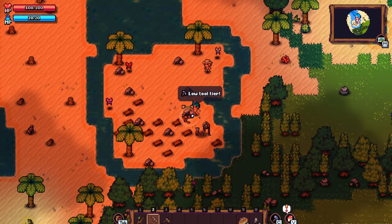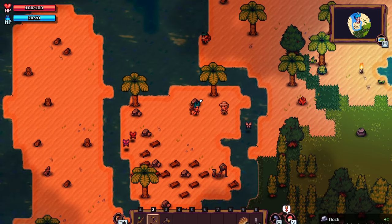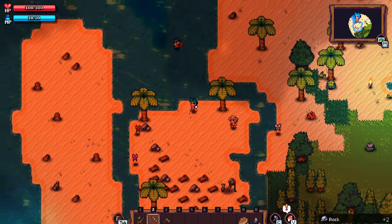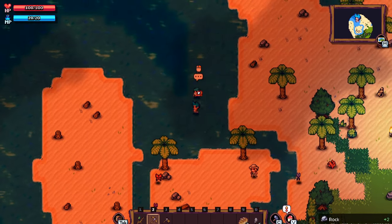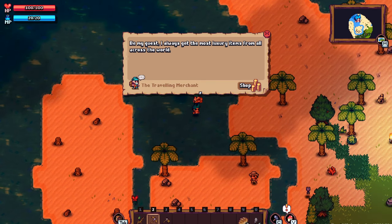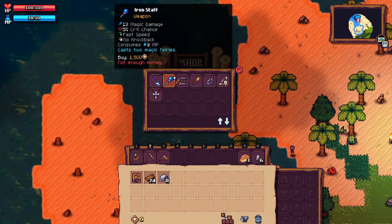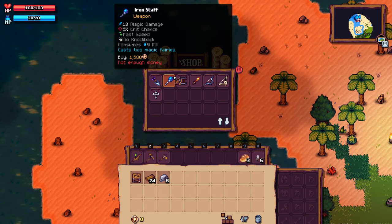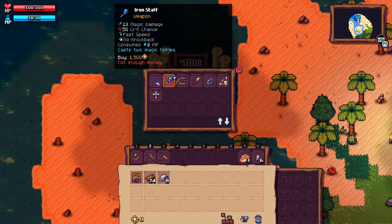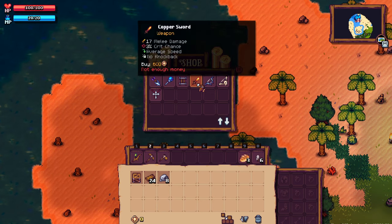Let's get some stone going here. Oh, who are you? That looks like maybe a traveling merchant of some sort. 'Be my guest, I always get the most luxury items from all across the world.' It has add-ons for your weapons, like Diablo kind of — mine track, melee weapon, three crit chance, average speed, bow, four crit chance. Accessories and whatnot.